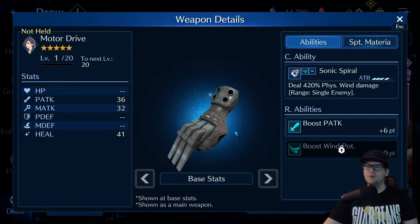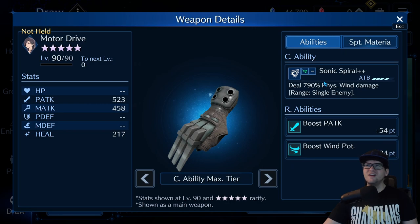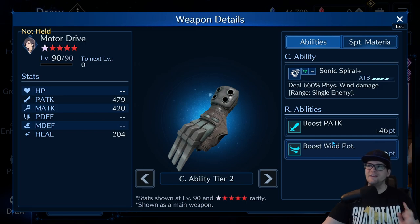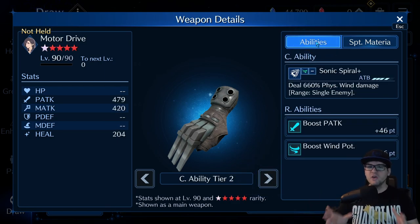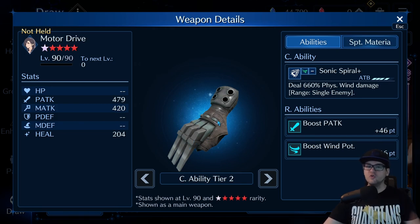This one probably doesn't need any introduction — most of you might already be using it. Motor Drive is a fantastic weapon for this scenario. It's got a big physical attack boost, but not only that, it's a single target wind weapon. It's not quite as heavy hitting as Dark Heavens or the new Yuffie banner, but it has a higher natural physical attack boost than those others. That frees up your materia slots to focus on pure physical attack — just put all your stat stick materias in there.